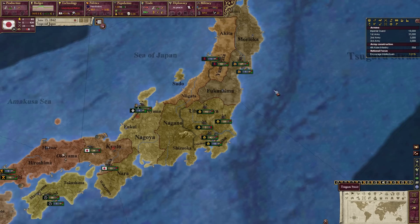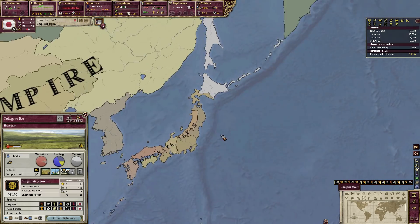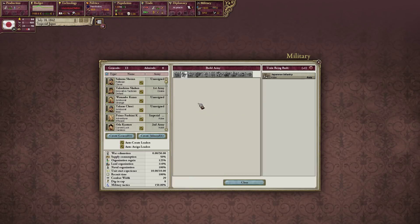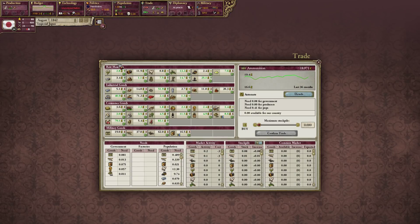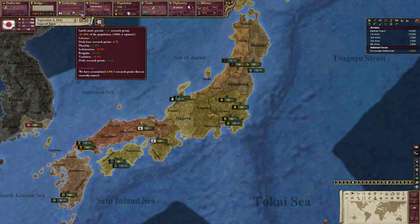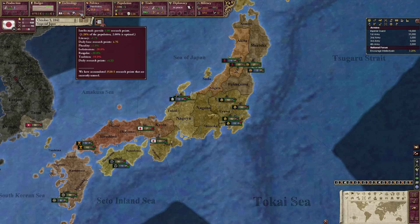Eventually the Shogunate forces would come up north and form a new republic called the Republic of Ezo, supported by the French. They would hold off against the Imperials and try to declare independence — but they were not successful. The Republic of Ezo. Daily base research points: 4.76.